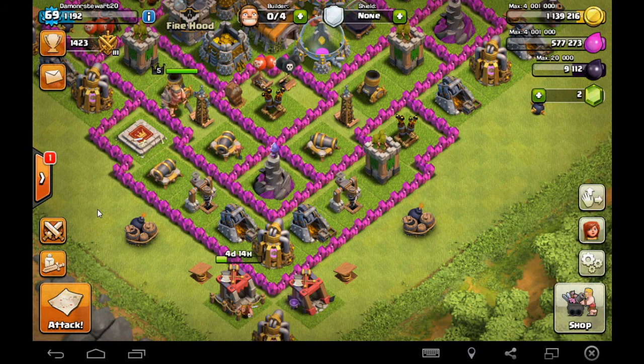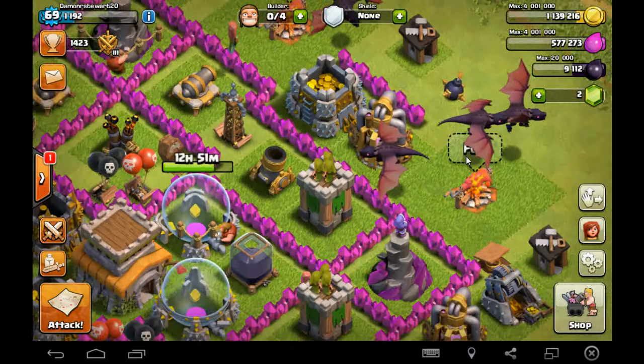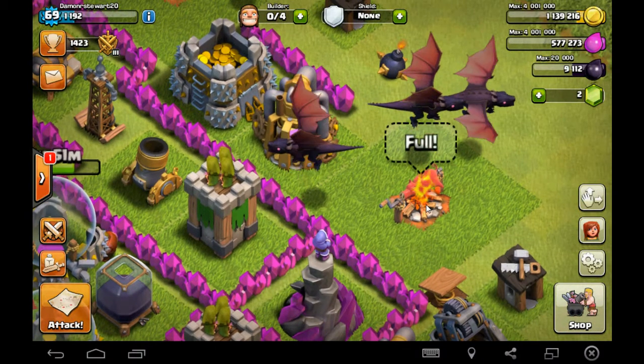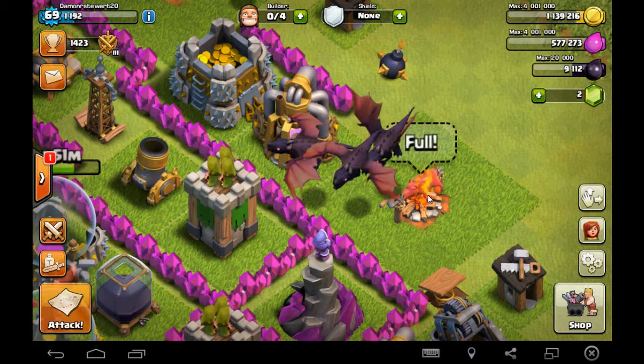Next, we have the vacuoles, which I chose to be the army camp, because, as you can see, it keeps all of the troops nice and healthy and makes the plant food. As you can see, there's a little pig roasting on fire.